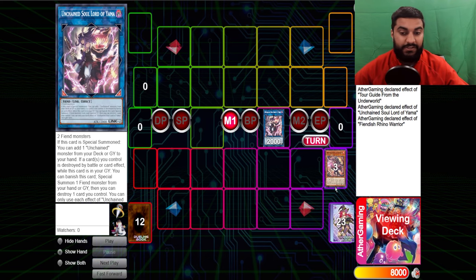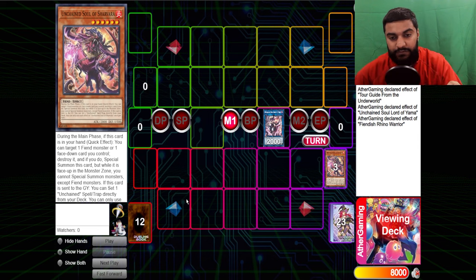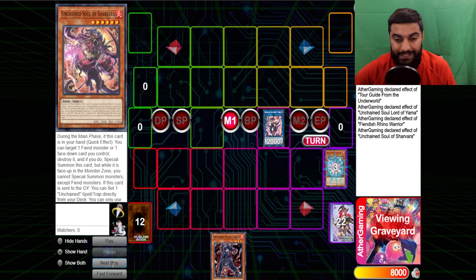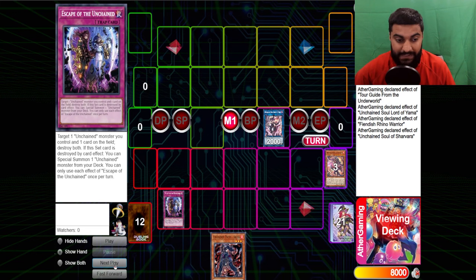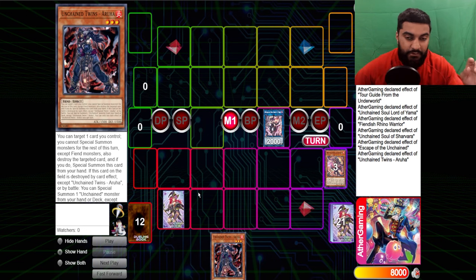Rhino will dump the second custom card, which is Sharvaro. These cards are crazy — this is just proof that Konami has the ability to make any deck good if they just want to. So Yama goes ahead and grabs Aruha, and then Sharvaro's effect — when he's sent to the graveyard, he can set an unchained spell/trap card onto the field, which is going to be Escape. The majority of the time you're going to want to grab Escape. Depending on your hand it will change, but in general this is the combo I want you guys to learn.